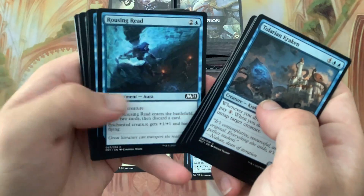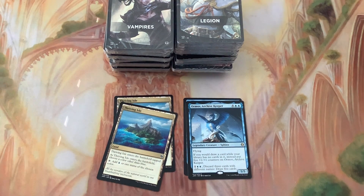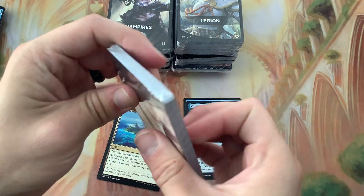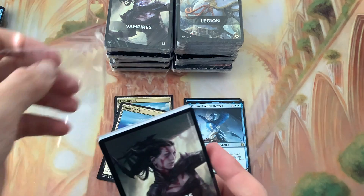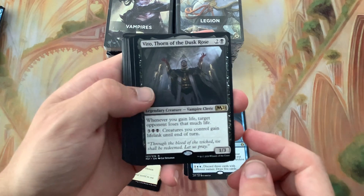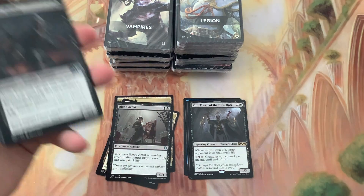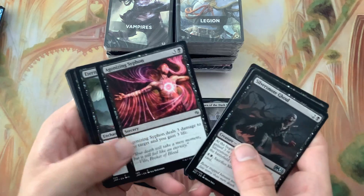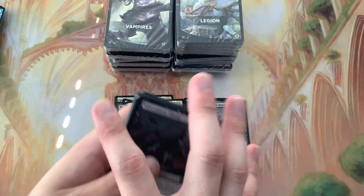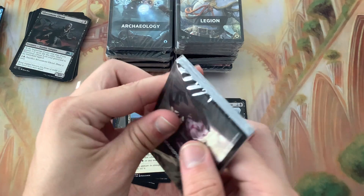Everything else seems to be the same - it's just the rare that changes. That's going to be nice. We're just setting everything else off to the side because we're really looking at the rares and mythics. Veto - oh look at that! And I stand corrected, that's also a good card - Blood Artist! I didn't know exactly what was in this.